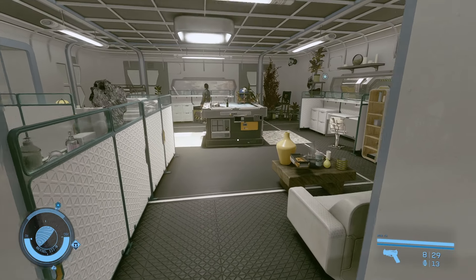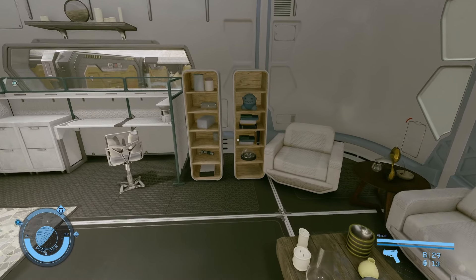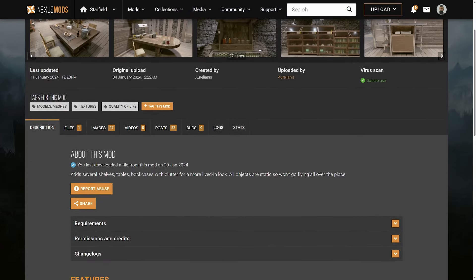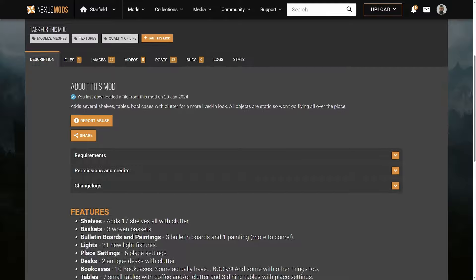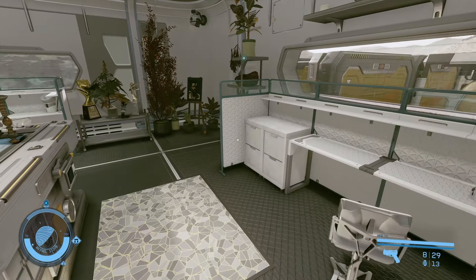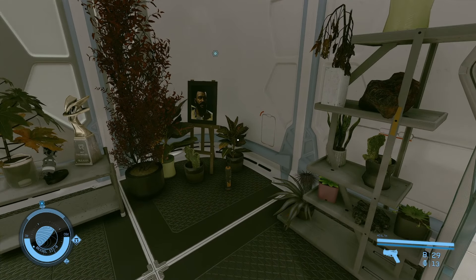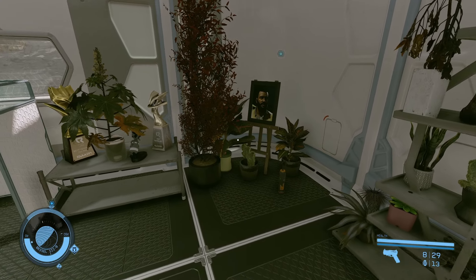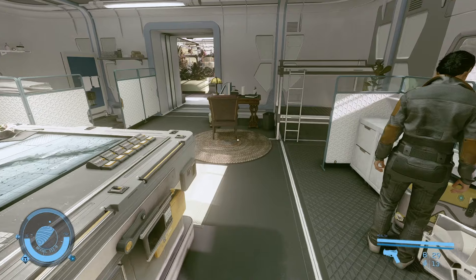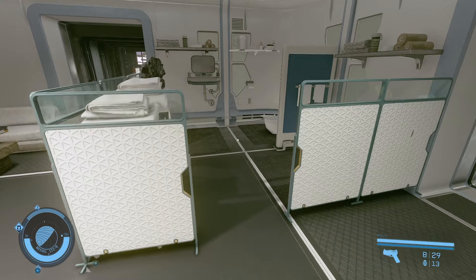Since you stayed until the end, I wanted to show you another mod. It doesn't make outposts essential or anything like that, but it does make them look better in my opinion. The Lived-in Outposts mod created by Eurelianus adds several shelves, tables, and bookcases with clutter for a more lived-in look. You will be able to build shelves, baskets, bulletin boards, paintings, lights, place settings, desks, bookcases, tables, and more plants. All of these will make your outposts look like you or your companion have been living there for a while.